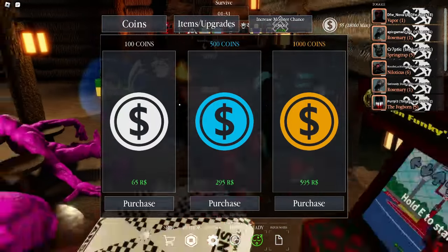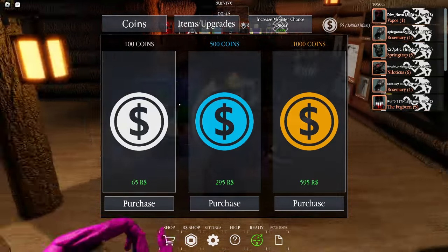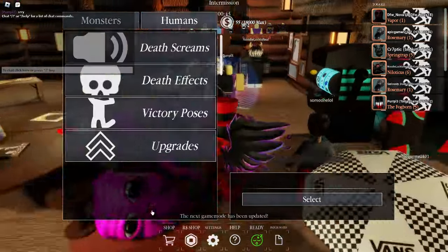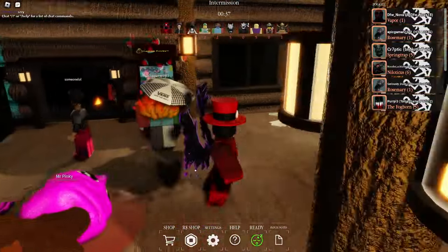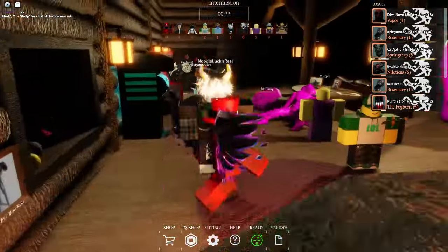So yeah, the best confirmed way to get coins fast in Pillar Chase 2 is to just play the game a lot. Which really isn't great, so hopefully the developer adds an easier way for us to get coins faster soon. Go ahead and comment below and let me know the most amount of coins you've been able to grind out in one day, and share how long it took you.